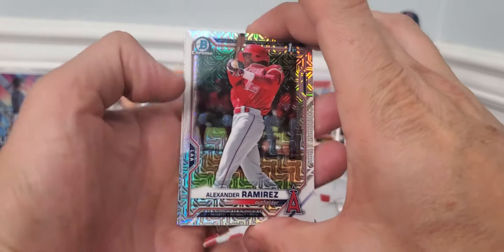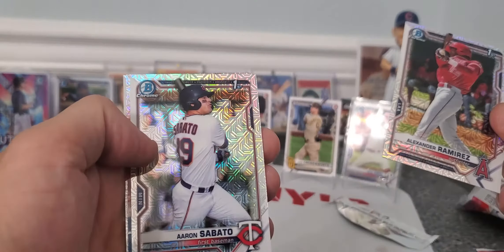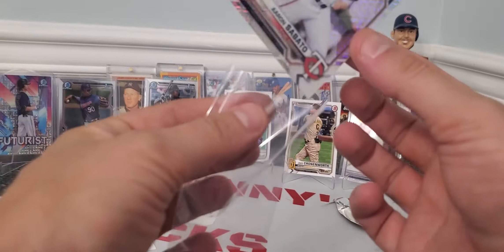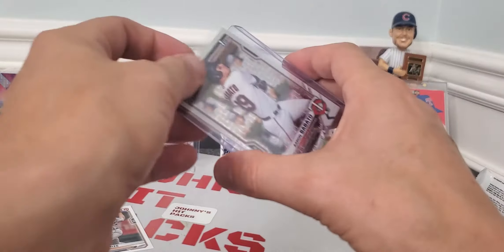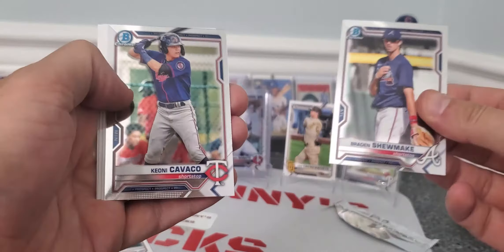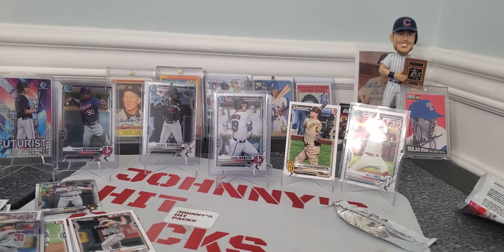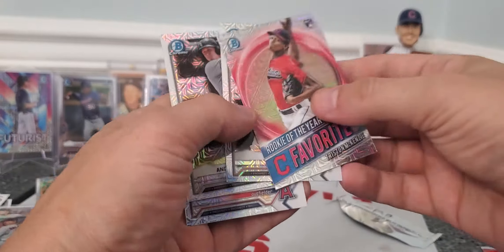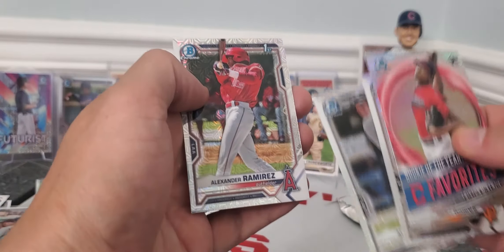Alexander Ramirez, first Bowman. Aaron Sabato — that's a nice one for me. He is another solid prospect this year. This is his first Bowman Chrome, so we're going to load this up and make sure it's nice and protected, because these are the ones you're wanting. Here's our last ones. That's not a Chrome — that's a McKenzie rookie. Ramos. Andrew Vaughn. There you go.